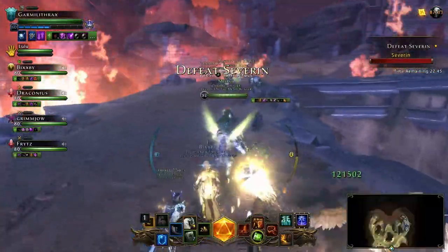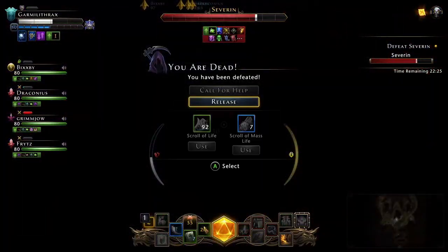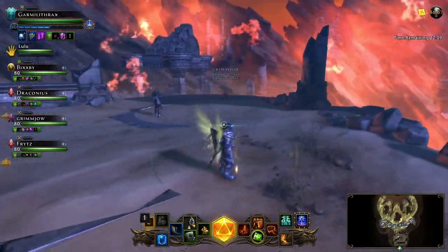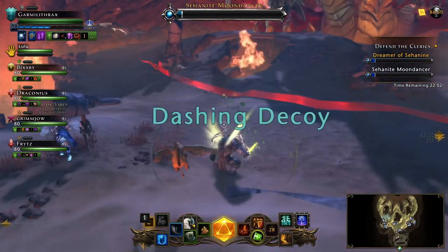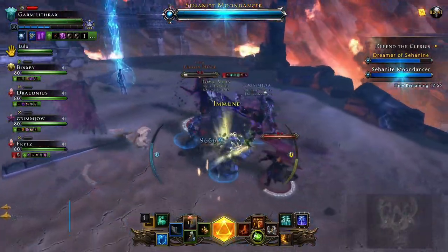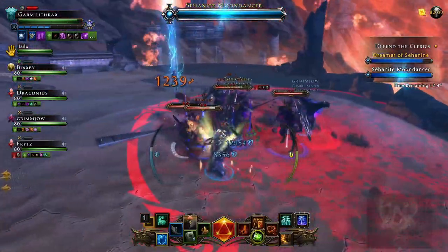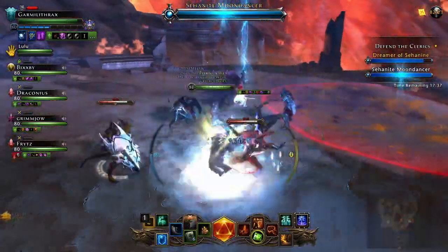Once all five summoners are defeated, we move on to defeat Severin, found back at the top near the entrance. Be careful when attacking him as he can knock you off the cliff, so position yourself carefully. Now for the fun part - this is when Tiamat rises up and two clerics spawn, one on either side of the map. They must be protected while they power up their blessings. During this time, devils will spawn and attempt to attack the clerics. For every devil that falls, another will spawn. A strategy I've found is to aggro the groups of devils away and not kill them - this way they're not attacking the clerics and new ones won't respawn. Also be wary of Tiamat's breath attacks.